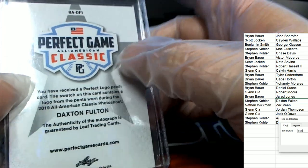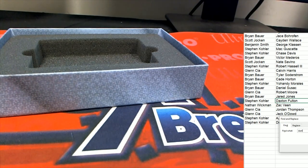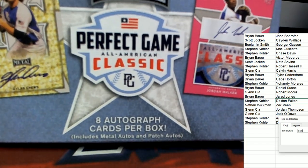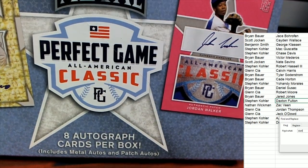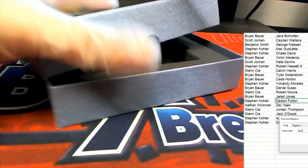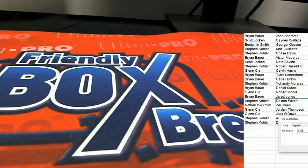Nice — Stewart Cat. That's our box break in this Perfect Game All American Classic. Pretty good box break there!